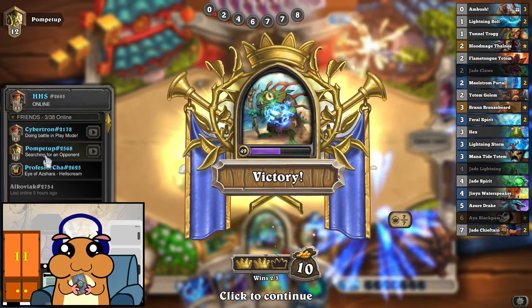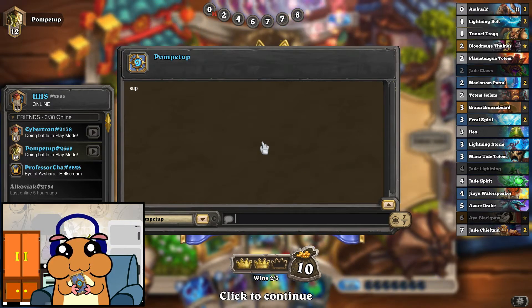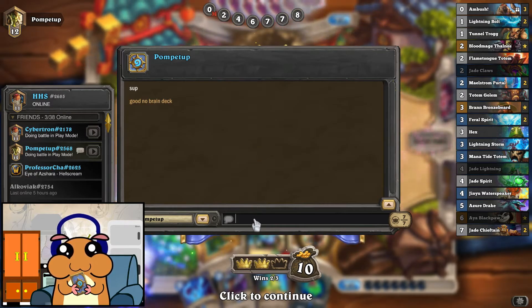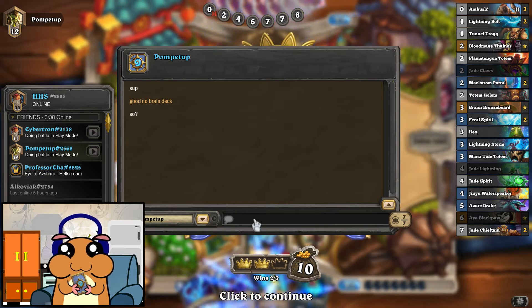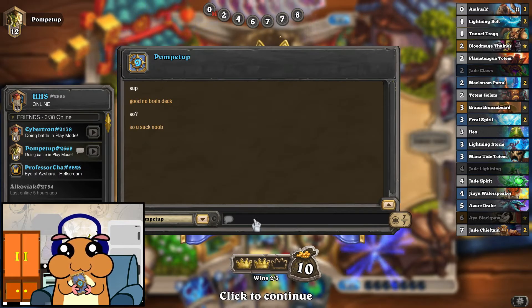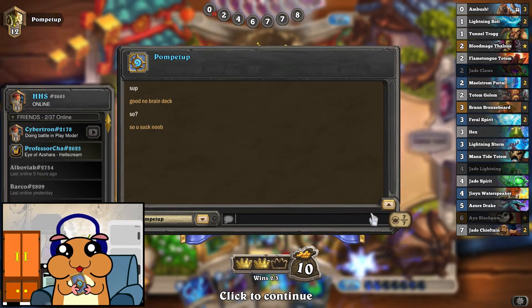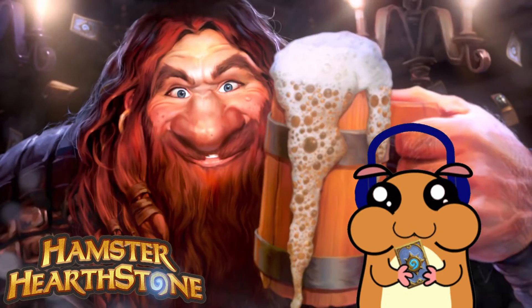He wants to be my friend. What is he going to tell us? He just wants to insult us, I think. Let's just get rid of him. He already left. It's fine.